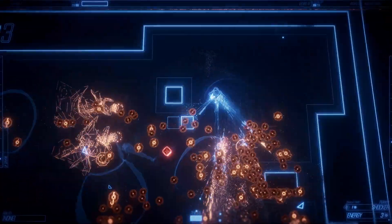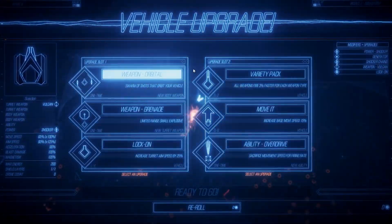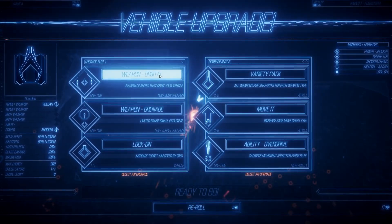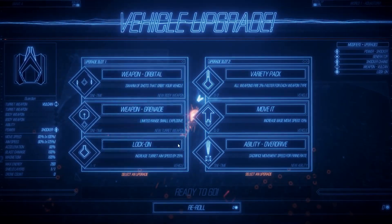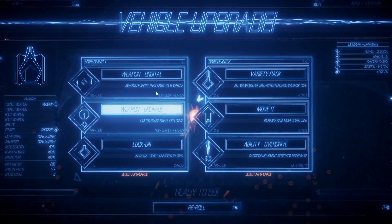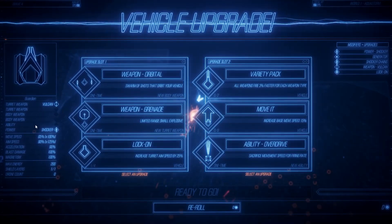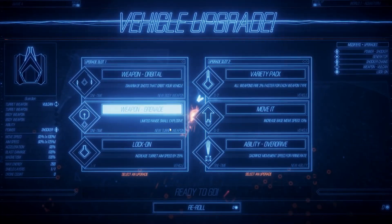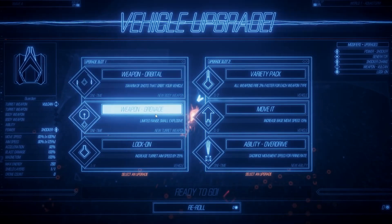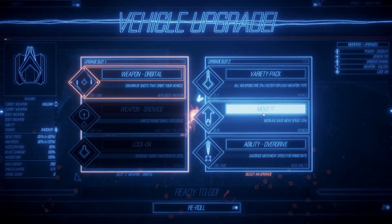I don't know where the cooldown on my power is. I got an upgrade — nice! You get two? Like you get a weapon and an upgrade. Grenade: limited range, small explosive. I think we need another weapon — we can have multiple weapons on our vehicle here. And increase speed — I really need to move faster.